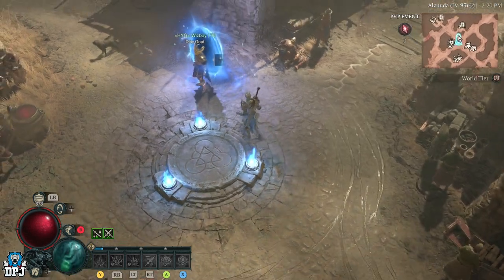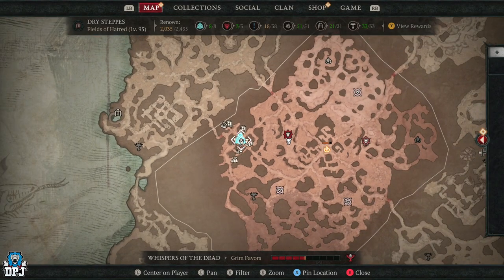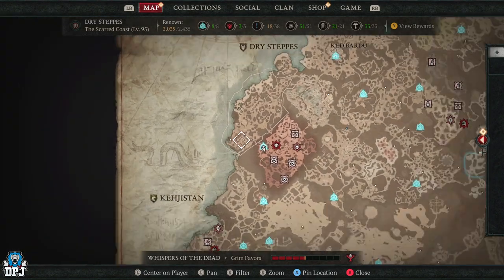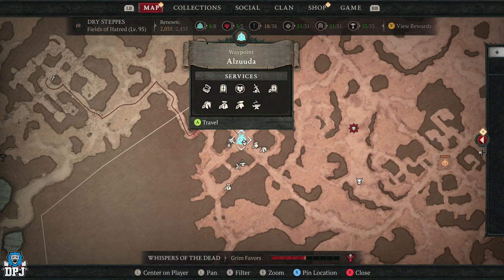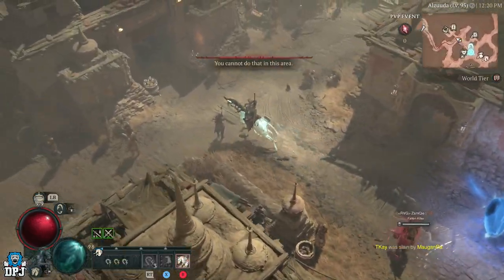So how do we get obols quickly? It's pretty simple. There's an event here 90% of the time. You simply go to this area — you can see on the map, left-hand side, Dry Steps. This area has an event active 90% of the time. You come to this town and make your way down here.